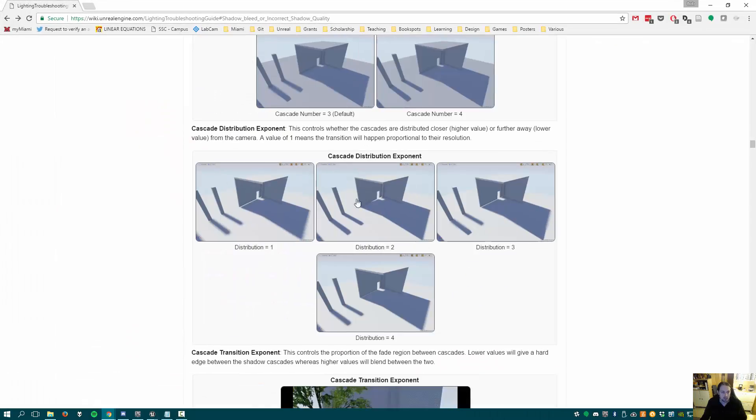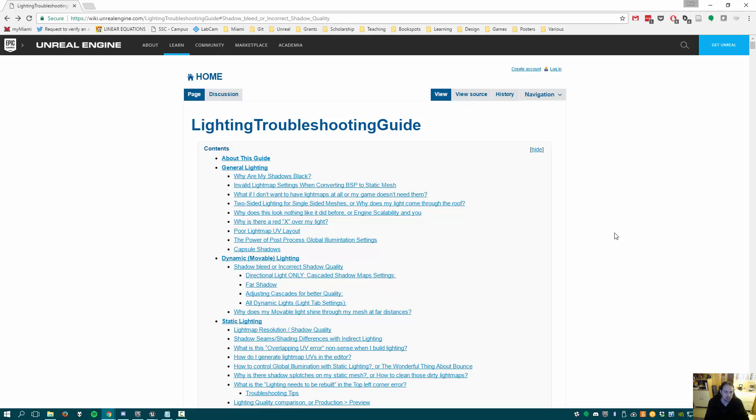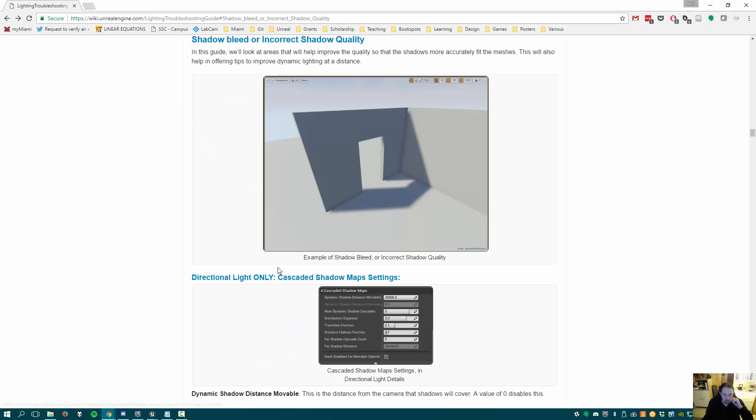Epic has a really nice guide online called the Lighting Troubleshooting Guide. In that guide they talk about shadow bleed or incorrect shadow quality, and that's pretty much what we are seeing here.